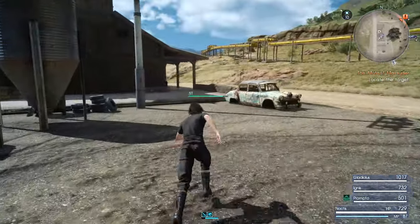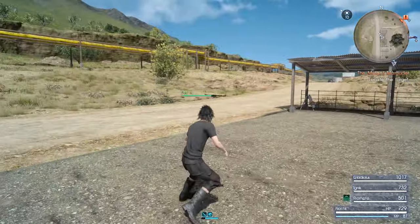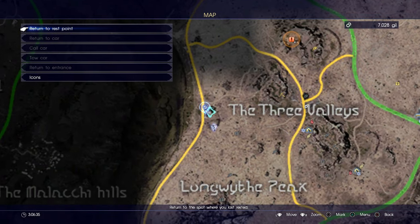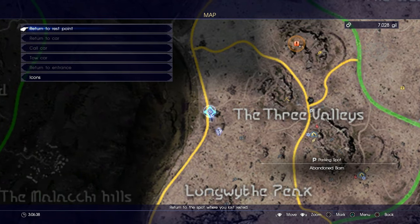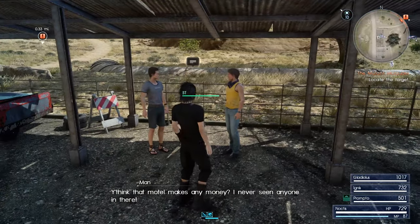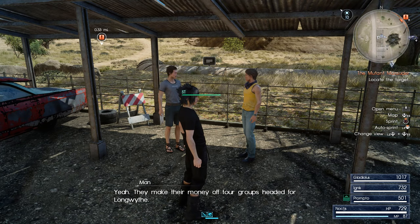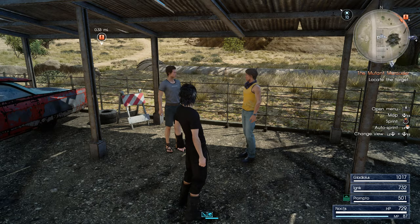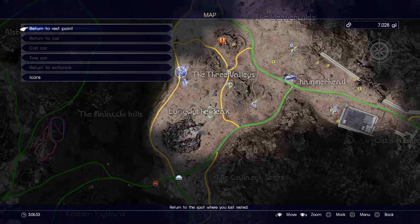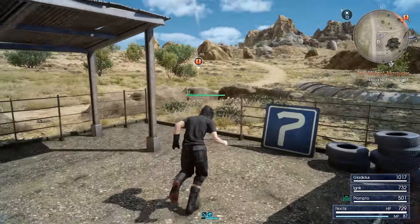Over here we got another parking spot — the game already showed it. Yeah, a parking spot here that you can warp to later. You think that motel makes any money? I've never seen anyone in there. They make their money off tour groups headed for Longwise. On the map there's Longwise Peak, this huge mountain in the middle of the area.